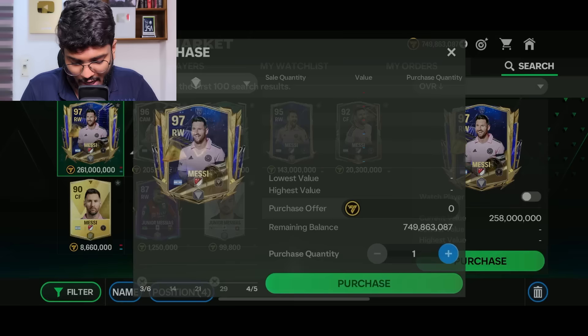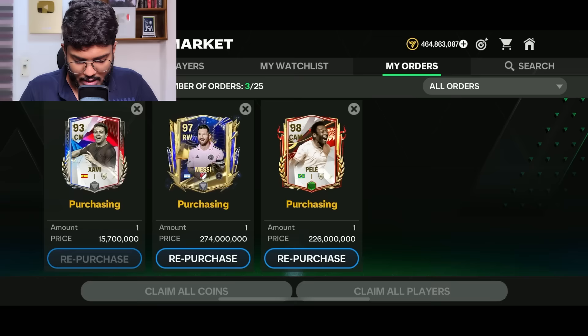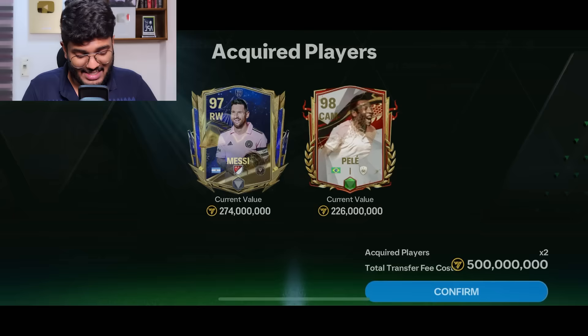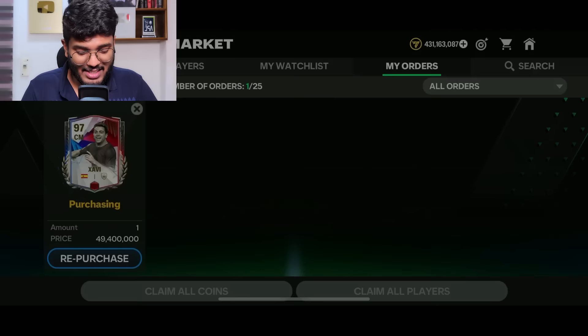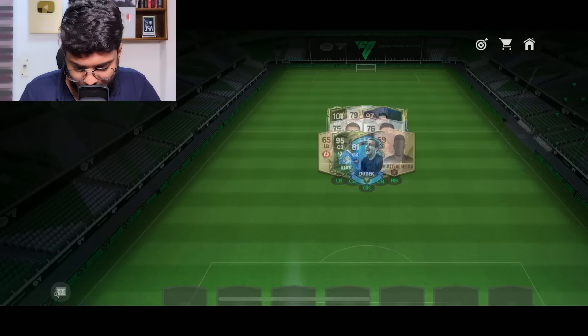I'll purchase the 97-rated Messi for 274 million — wow, that is so expensive, but we've got to get him. While waiting for the Pelé bid, I'll also get the ranked-up Xavi card for 49.4 million. The purchases of Messi and Pelé are successful — two amazing players placed in the team. We're already at 85 OVR and still have lots of positions to sort out.